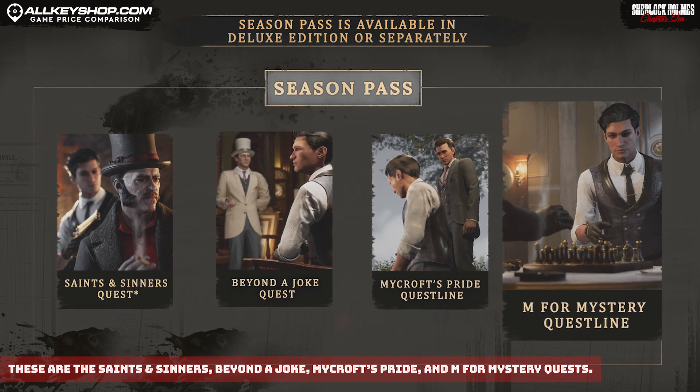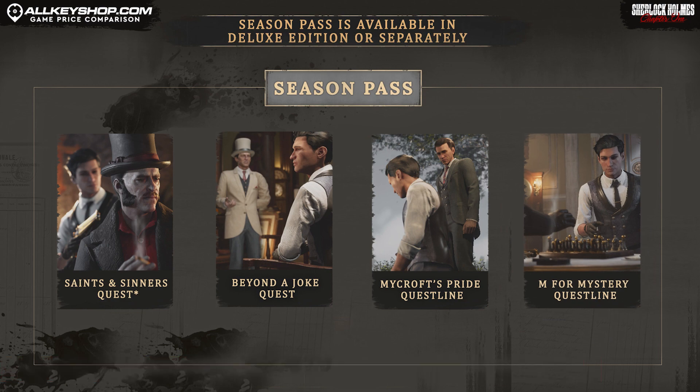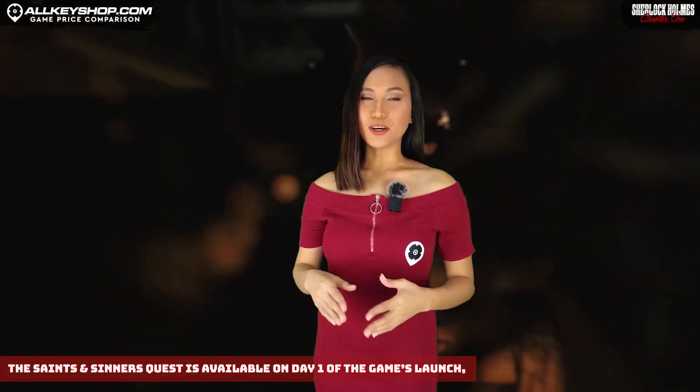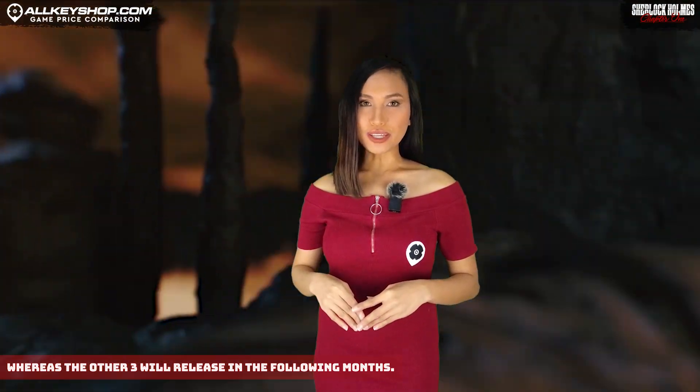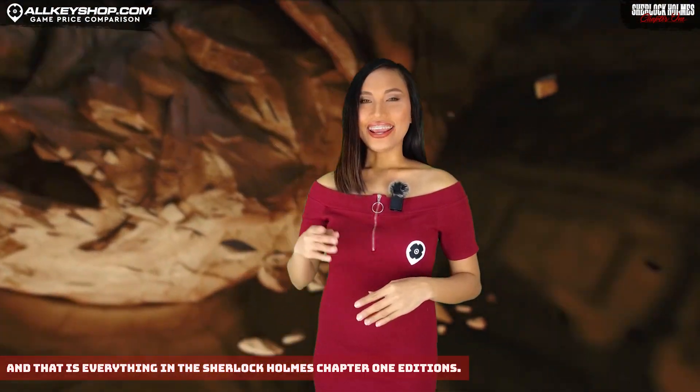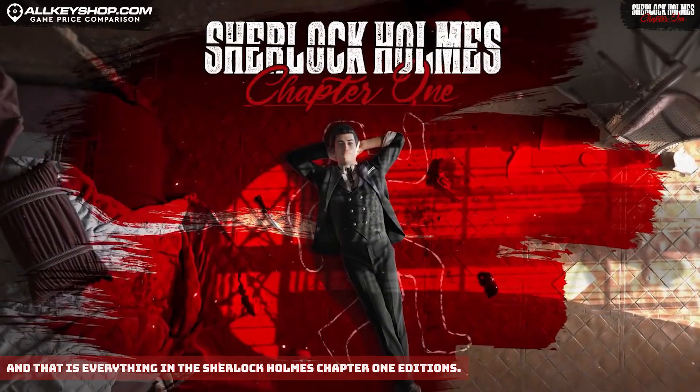The four season pass quests are: Saints and Sinners, Beyond the Joke, My Croft's Pride, and M for Mystery. The Saints and Sinners quest is available on day one of the game's launch, whereas the other three will release in the following months.